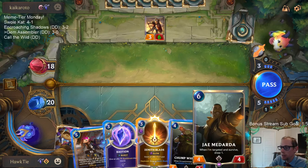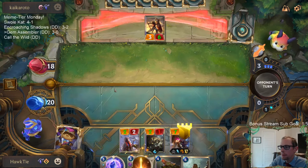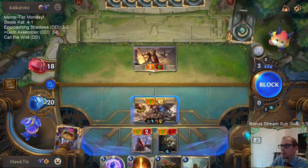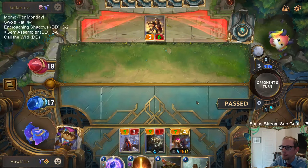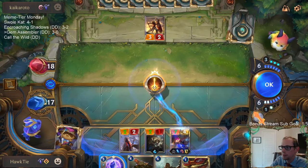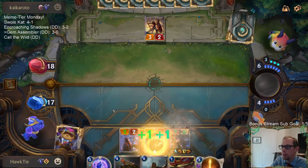J. Medarda is not useless — draw a whole bunch of cards with J. Medarda. Pale Cascade, Pale Cascade, Pale Cascade. I love doing this right here — doing this with Daybreak so we get to draw another Zenith Blade, but I love having Bastion available in case of Will of Ionia.